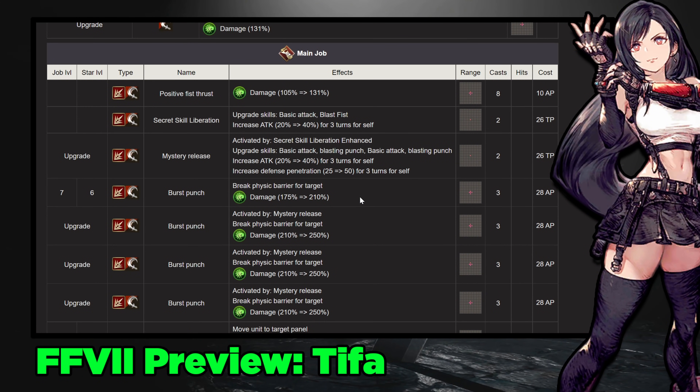Burst Punch starts as a physical barrier break that does 210% damage. When upgraded via Mystery Release, it's still a physical barrier break but the damage upgrades to 250%. It's short range at only one tile, but 28 AP is pretty cheap for an ability that removes a barrier and hits for 250%. I really like that move.